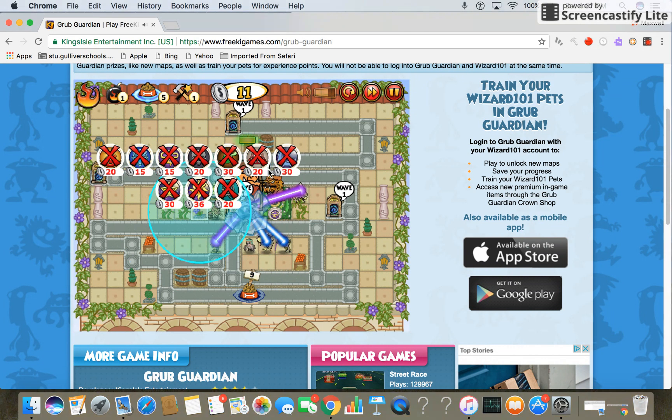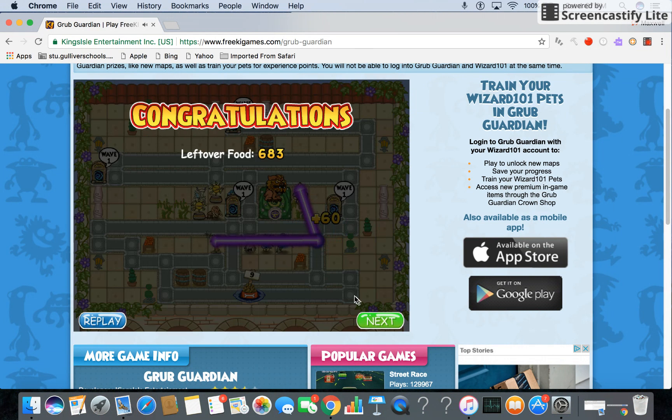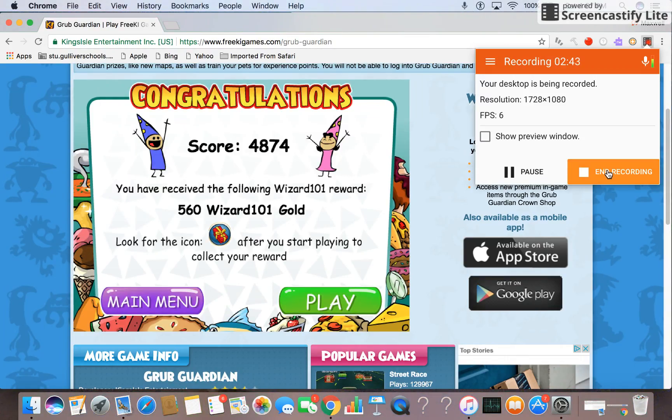Just so you know, you want to have a bunch of things already spent because it helps you get a better price. I just beat it — 560 gold, which is a really bad price for this, but I just wanted to show you how to beat it. And that's it for this video guys, peace out, thank you.